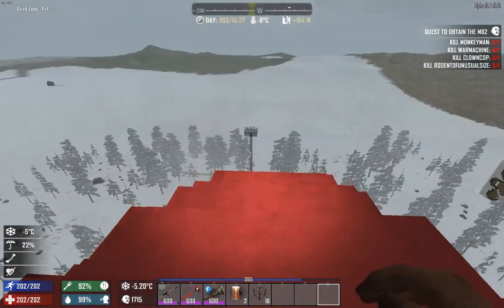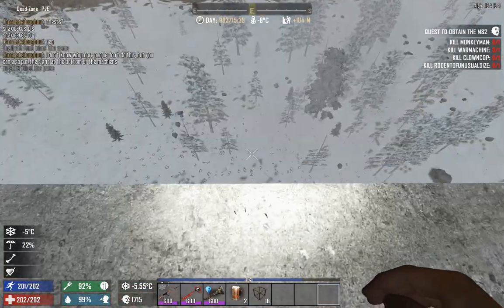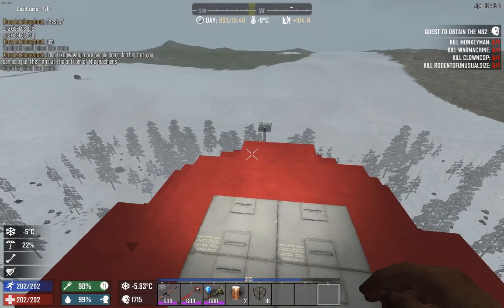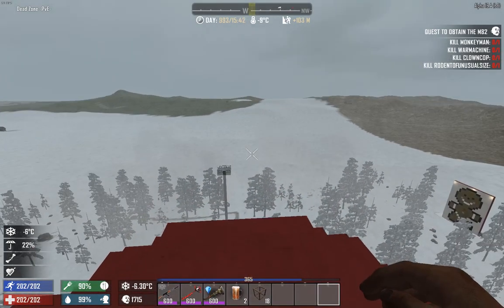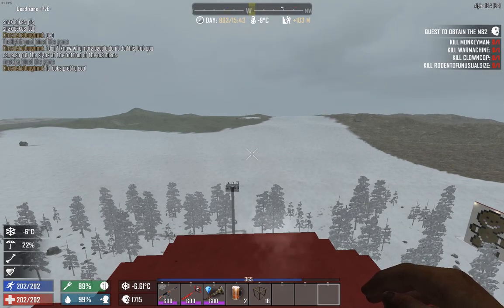Wow, the view from up here is actually pretty nice. Look at it — a gingerbread man! There's nothing behind Santa, just some house that's not part of Winter Wonderland. Anyway guys, thank you for watching. Leave a like, share, subscribe, whatever you do — it's all good. See you guys next time, bye!